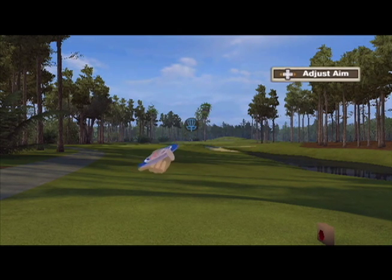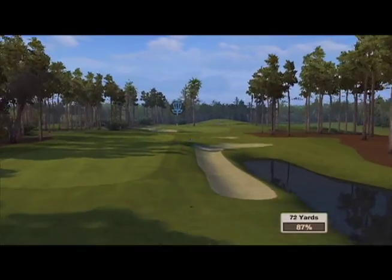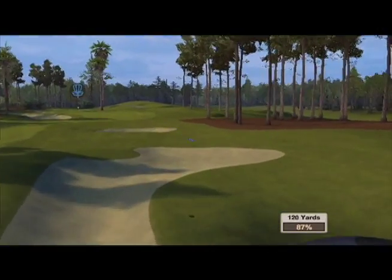That translates into gameplay. Not only can I move the disc any way I want to, I can also throw the disc any way I want to. Just like throwing a real disc, I would pull back and then release the B button as I move my arm forward.